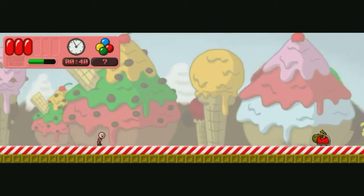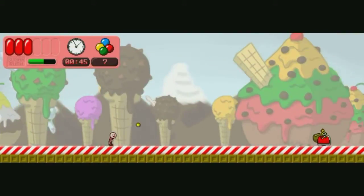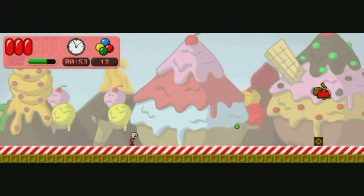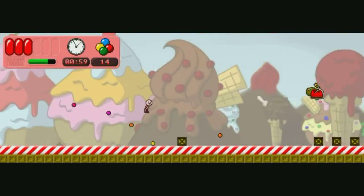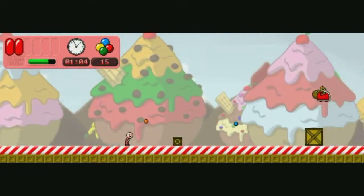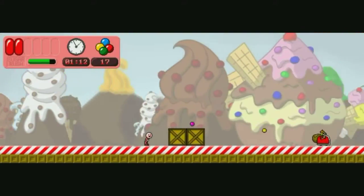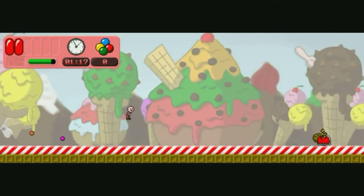I didn't realize the sugar rush meter was the little one. I'd like to get at least one dash out of this. That's a huge waste of time there. I thought the red blocks, which are apparently your health, I'm guessing. I'm glad it's not one and done, because this would just be impossible then.